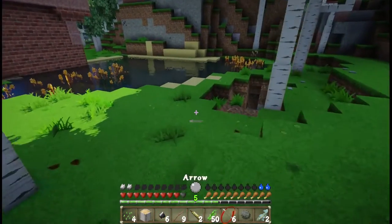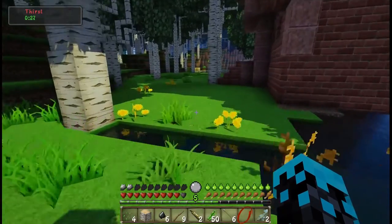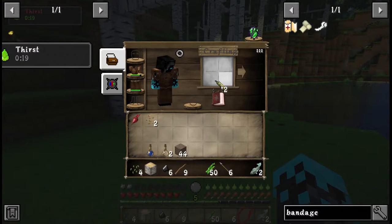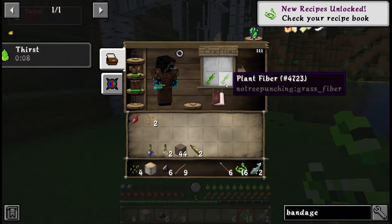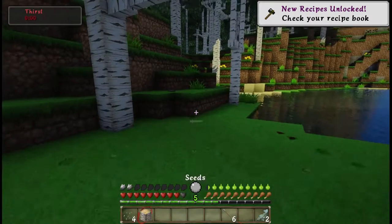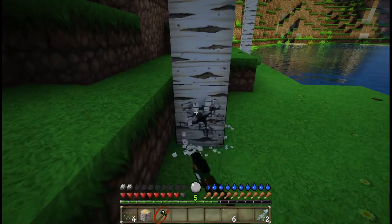We do need to drink some water. Let's head back over to the house and see what we can do now. We should actually now, with the plant string that we can make — yes, we can make a flint hatchet. Now we can cut down a tree or two.